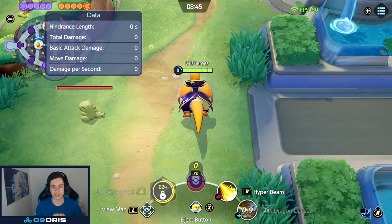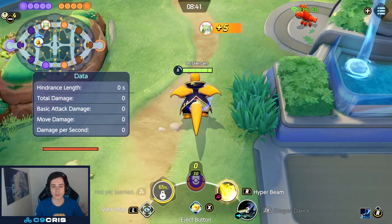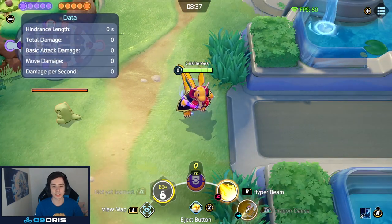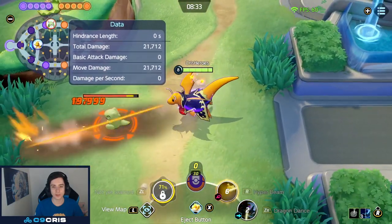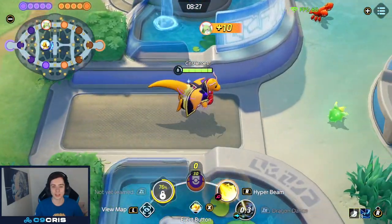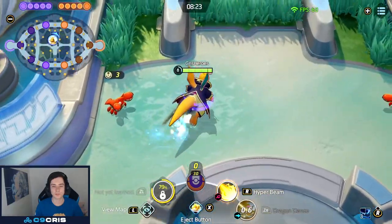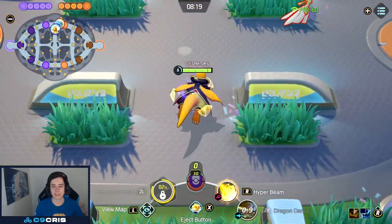As you can see on the bottom right, we don't auto-attack anything. Usually you have to auto-attack, otherwise you can't get into the next stage and you can't keep your stacks on. So right now, we can just build up our Dragon Dance stacks outside of a teamfight, go into the teamfight and Hyper Beam something. We can just go around like this and gank people — building up Dragon Dance and ganking without ever basic attacking a single time.